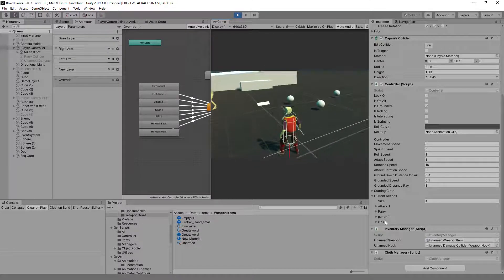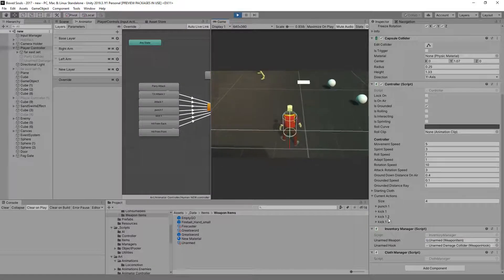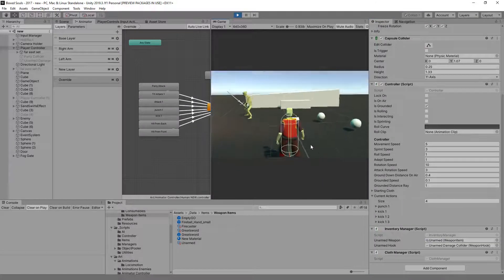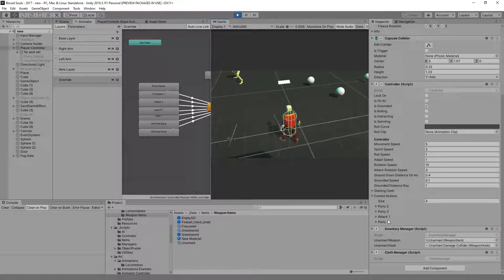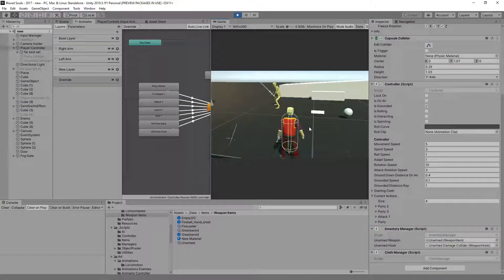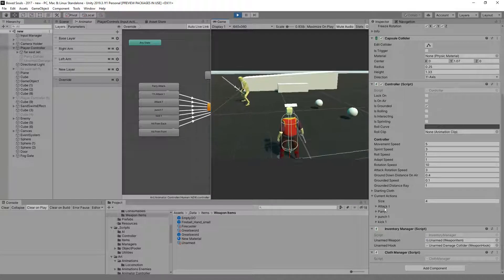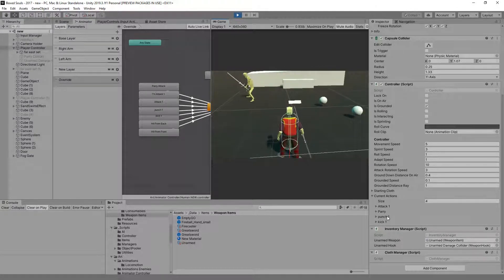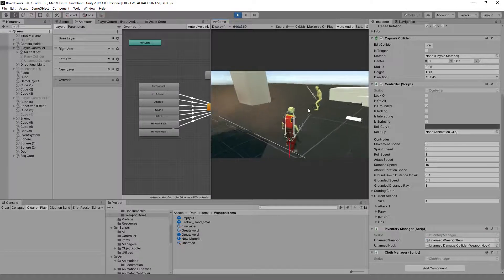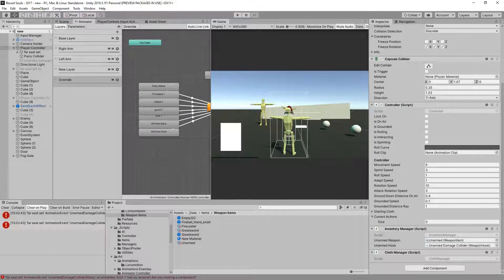Let's select the player. When we're switching we have punch one and punch one. On the next one we get the entire actions: punch one, kick one, kick two, kick three — none of them is mirrored. If we switch the greatsword to the left, we have all the attacks but they are simply mirrored. If we switch the right to a weapon, we get attack one, parry one. Here's the problem: it only shows the left hand, so if you have a weapon on the right and change the left to unarmed, the right hand actions override the left hand unarmed.